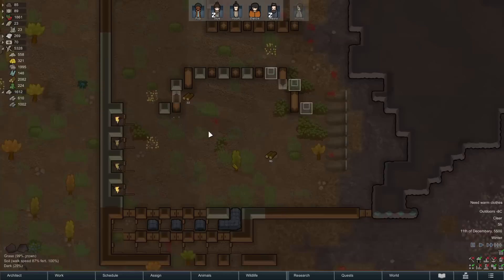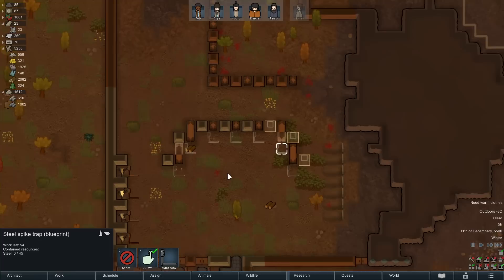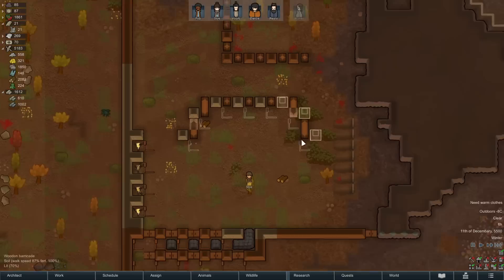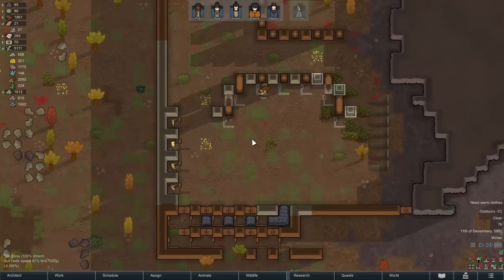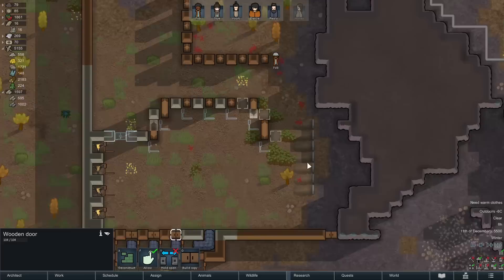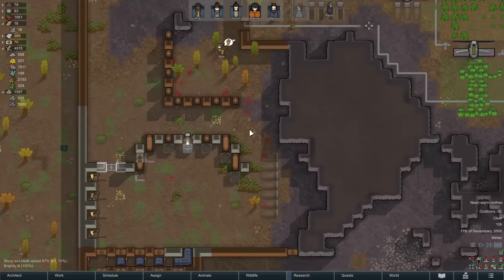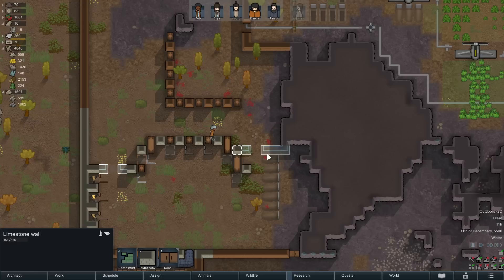We did have a geothermal vent somewhere — I remember looking last time but it was far away, kind of annoying. I'm going to make metal traps up over here at the front lines — we want things to die right away. These are in front of the wall, so we don't want that, and they're less likely to reach here so we won't have to replace them as often. I might want to extend traps over here and over here so things can't just go around us.